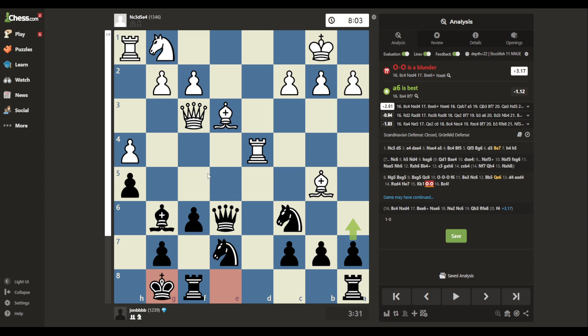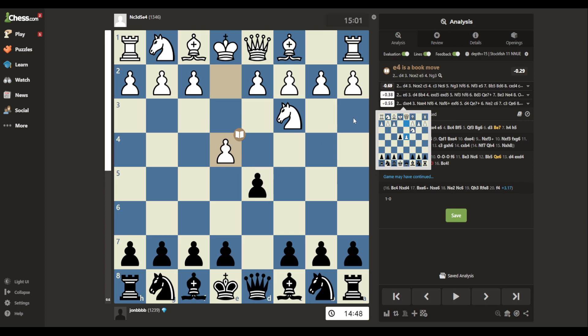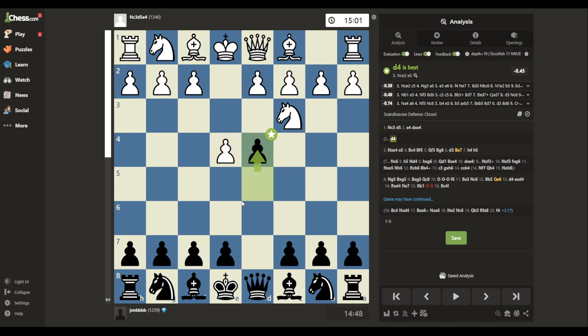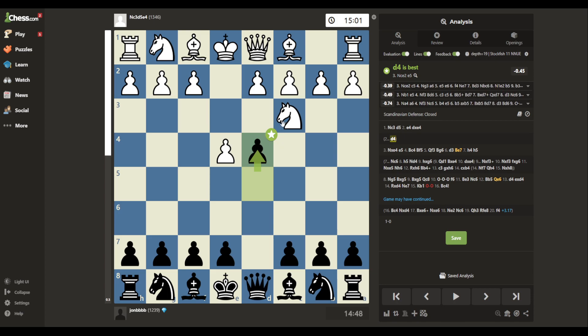Well, that's all I have time for today. Hope you guys enjoyed — it was a long analysis. What do you guys play against the Van Geet? What are you supposed to do here? Should I have mirrored? D5 is the right move — I actually played the number one move. Where did it all go wrong? Should I have taken? D4 is the best move — that was the other one I considered, but I thought in the Scandi you're supposed to take the first pawn. But this isn't the Scandinavian — this is the Scandinavian Defense Closed, because he did a different move order. So I messed up; I should have pushed D4. Who knows if I'll ever see this again, and if I do, will I remember it? Probably not. Hope you guys enjoyed — see you next time, bye.